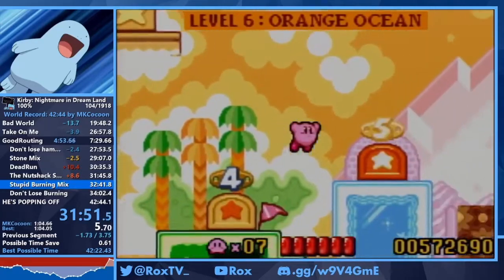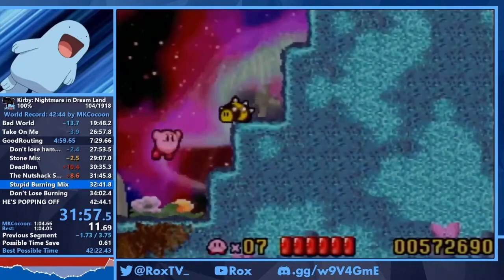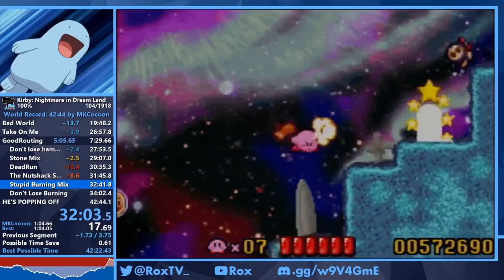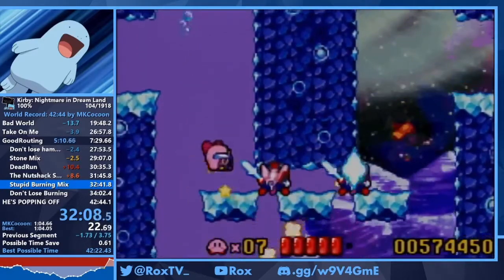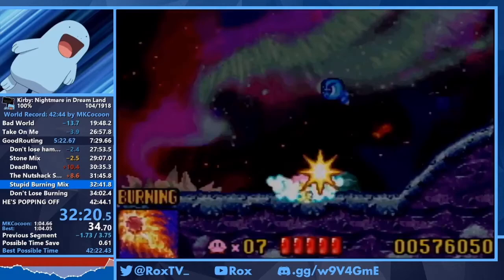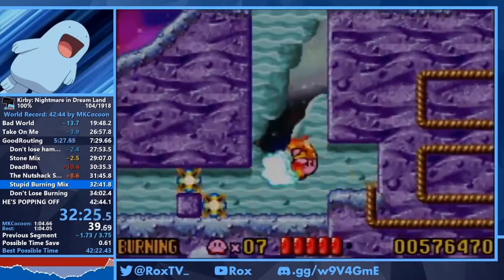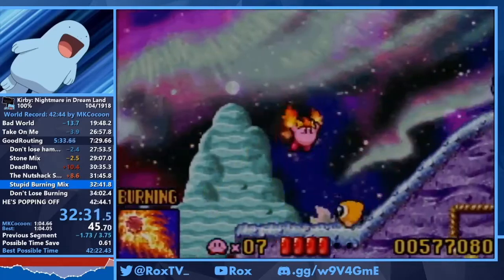Next up is 6-5 with a recent development in the route called 6-5 Burning Mix. It's one of those hurt strats I've found — super inconsistent. We have to grab the hothead which can turn around and kill you, and then mix burning there. The hard part is if you don't get the jump, the Waddle Dude can kill you.